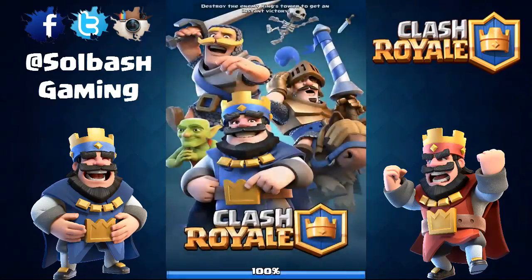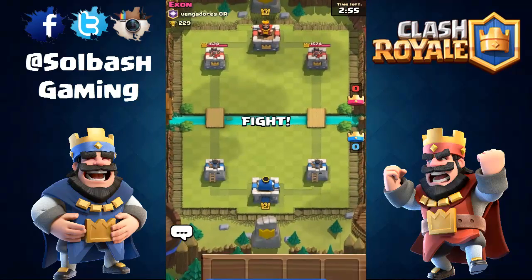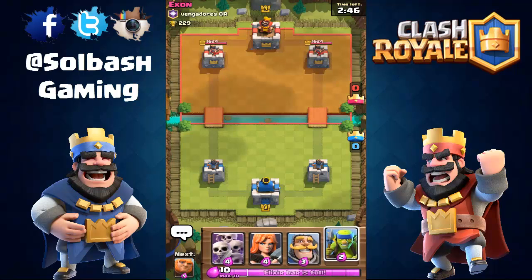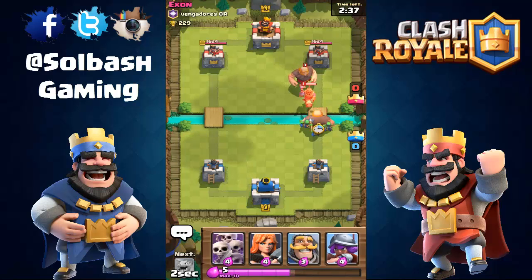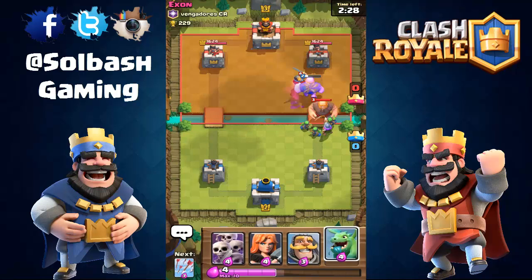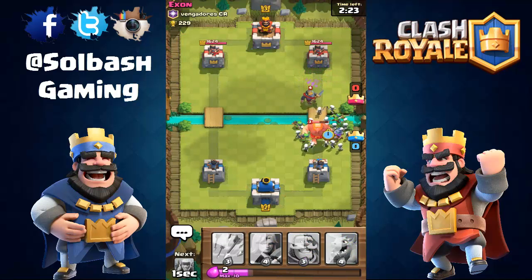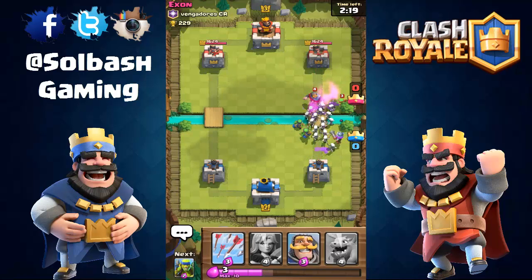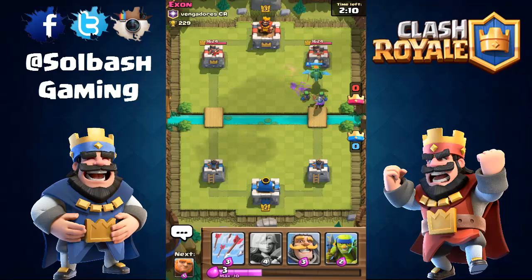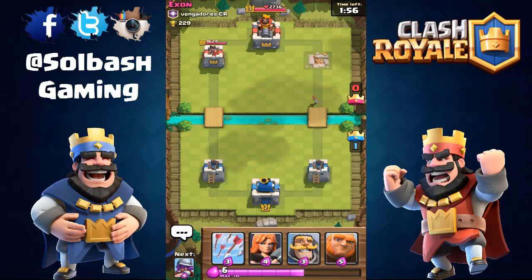We're at level three, 229 trophies. Nothing really good starting out so we'll drop Spear Goblins in the back. Opponent went pretty aggressive to begin with so I need to counter their push. Baby Dragon is back here - let's drop Skeletons to get rid of their troops. We got a decent push going, but they caught me with Arrows - Arrows are dirty.